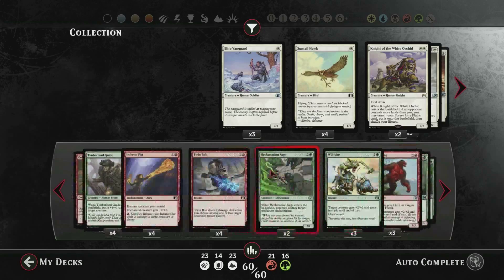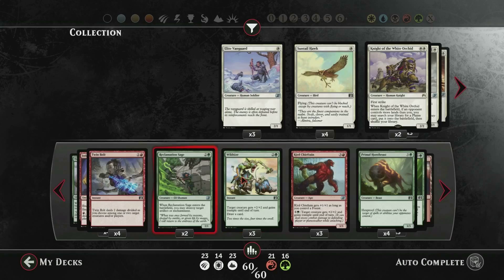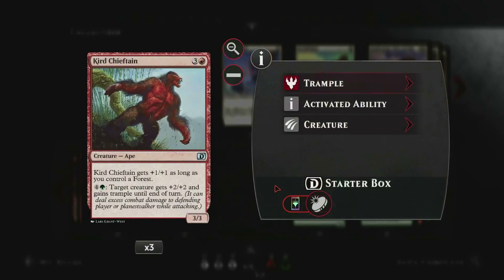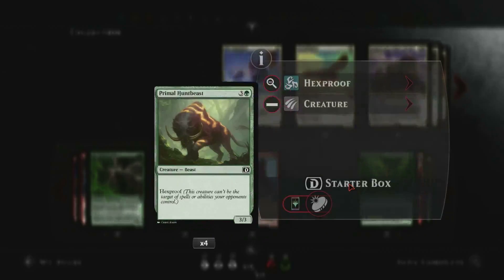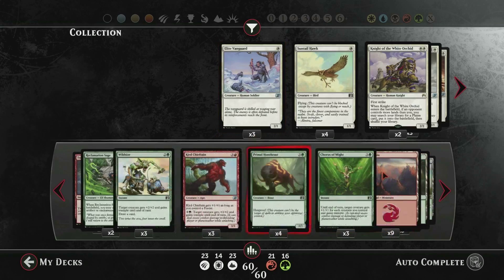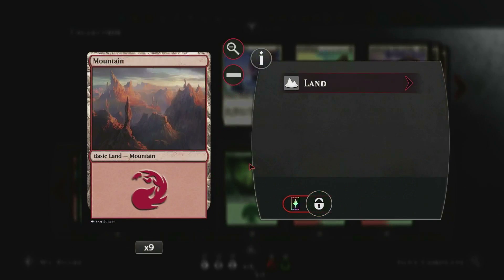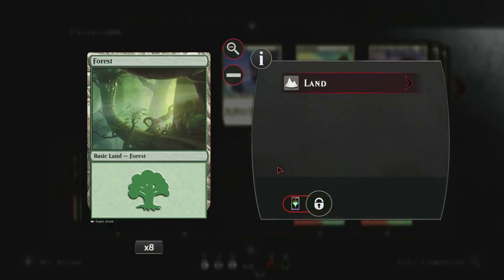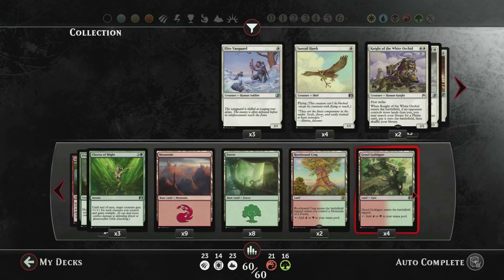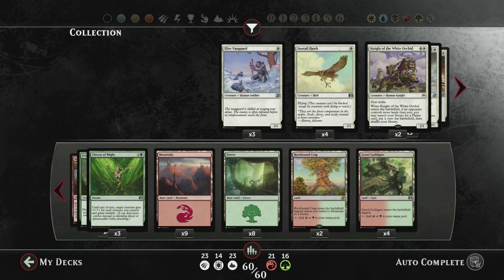Also 2 Reclamation Sage, 3 Wild Size, 3 Curred Chieftain, 4 Primal Hunt Beast, 3 Chorus of Might, 9 Mountains, 8 Forests, 2 Rootbound Crag, and 4 Gruul Guildgate. Don't worry if you missed any of that — there's a deck list in the description.